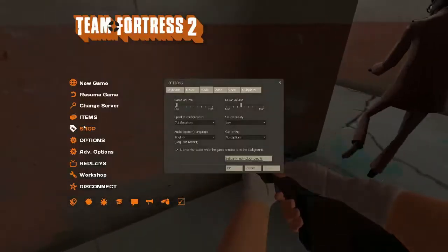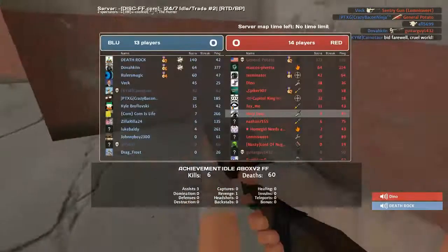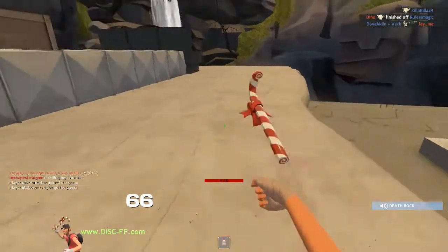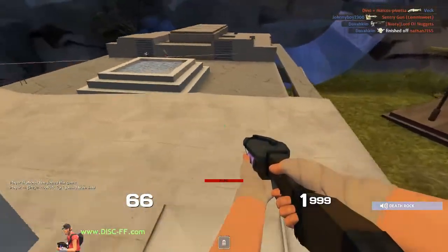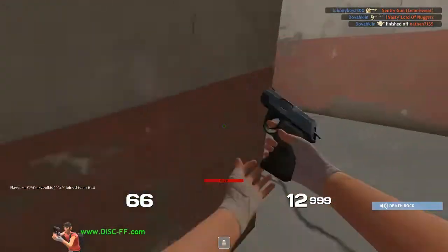I'm going to be starting from the weapons I have right now, and I'm going to hopefully trade up to a BMOC. I'm going to be starting with the scrap technique, where I'm going to get my weapons and try to sell them for scrap each. Then I'm going to hopefully go to Stranges or Hats, and then to Keys, where it's much easier because you have more pocket cash to buy quick sells and stuff.